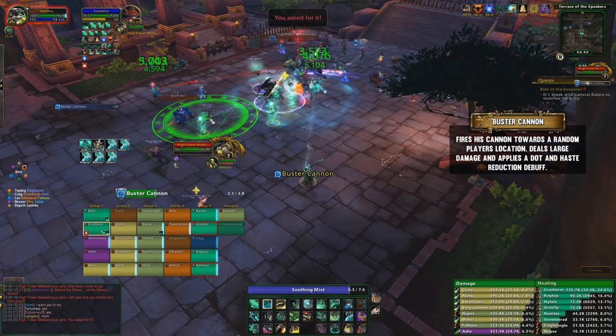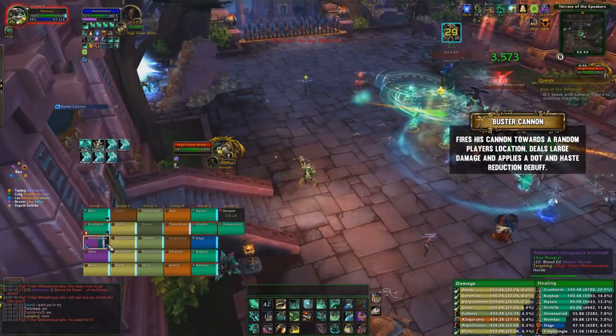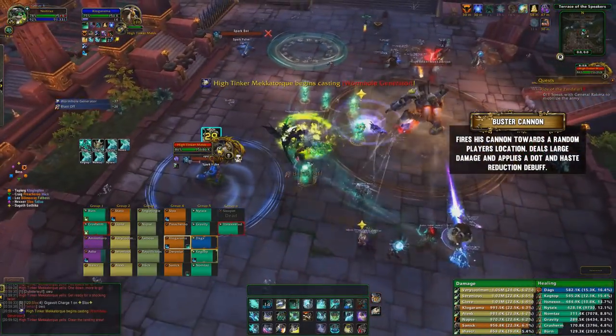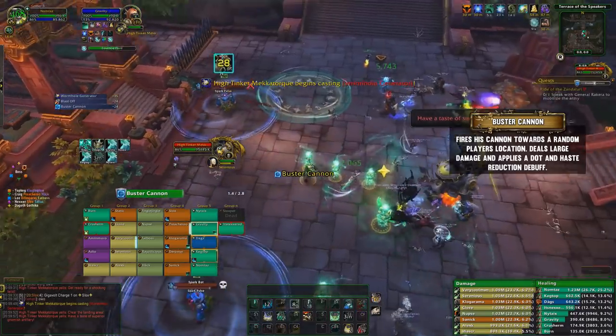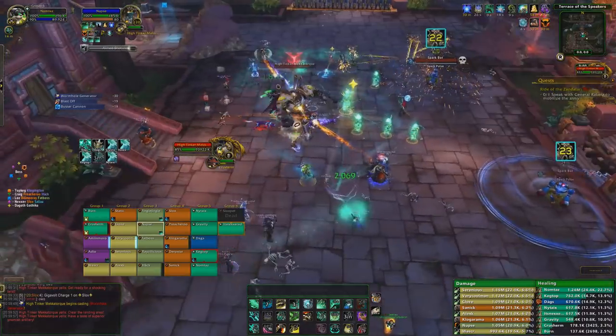For everyone to watch out for is the Buster Cannon. This projectile is shot out at the location of a random player after a cast. If you're hit, it deals massive damage followed by a very nasty dot. If healers aren't quick to top you, you'll definitely die shortly after getting hit. Keep an eye on the boss throughout the fight and be ready to dodge it whenever it's cast.